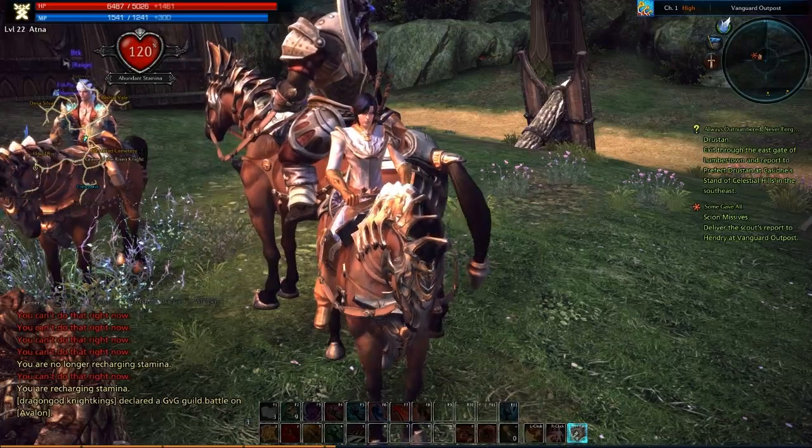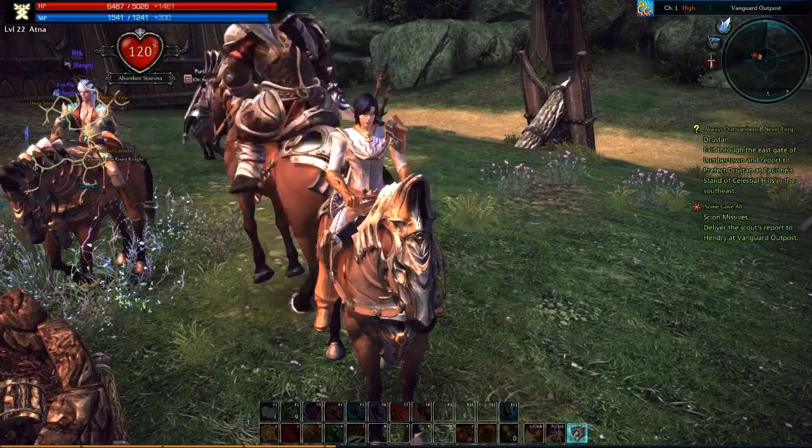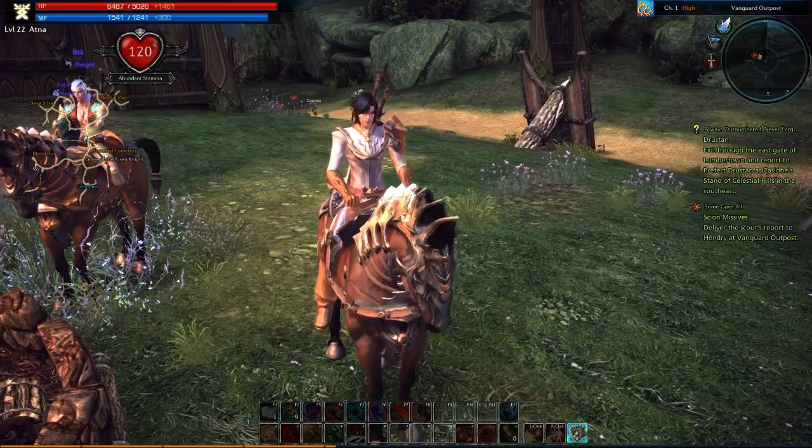This Amon has kind of taken up the entire screen right now. But yeah, he's there — he's all white and orange, all decked out, on his horse. He's pretty cool. And the first thing we're going to look at today is chain skills.